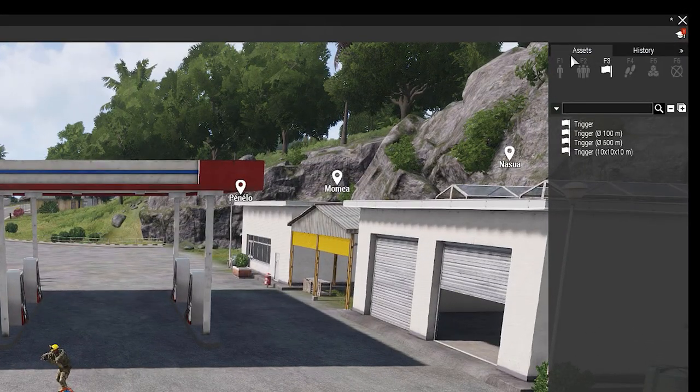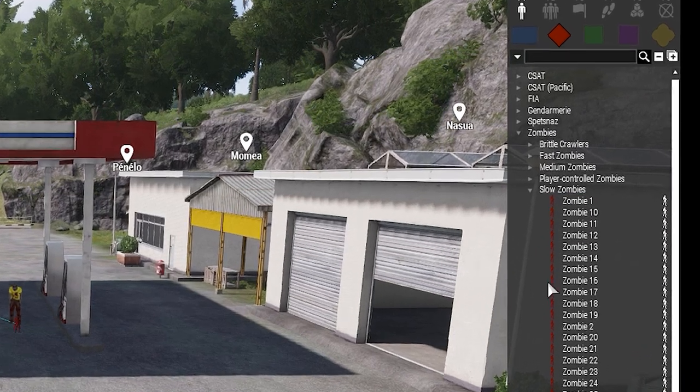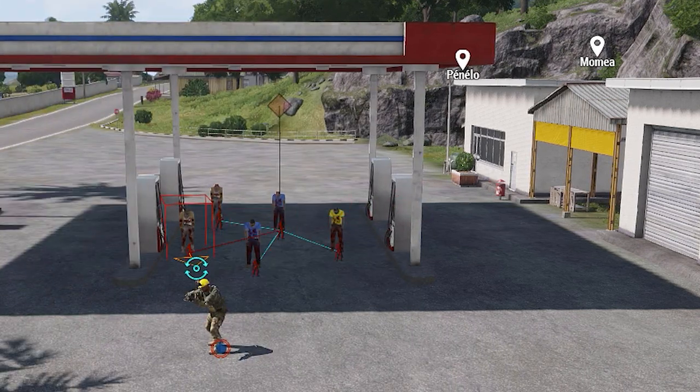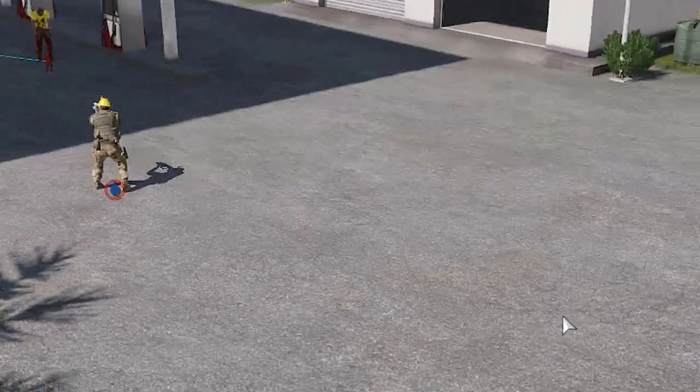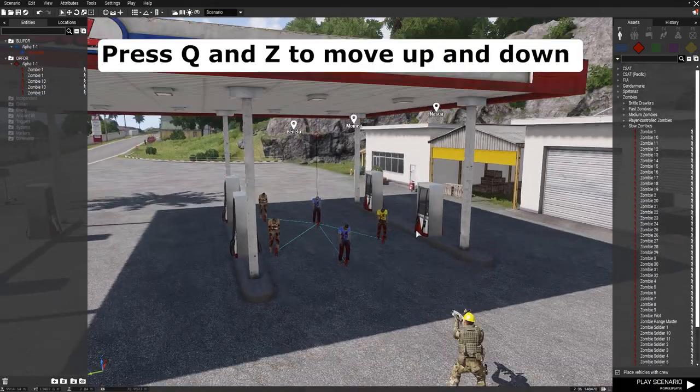Now the fun begins. Individual Zombies are under Objects and the Red Force or the Green Neutral Force. Let's use the Red Op Force to place a few zombies here. On your keyboard, press Q and C to move up and down.